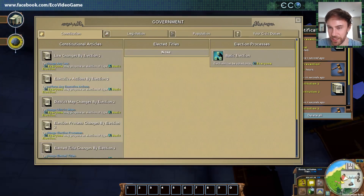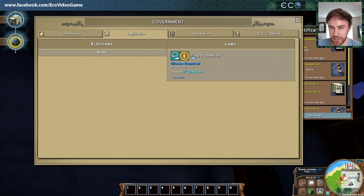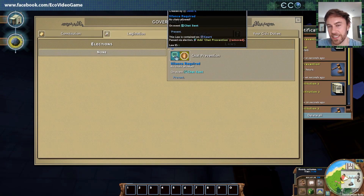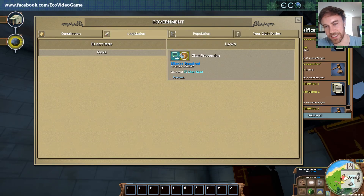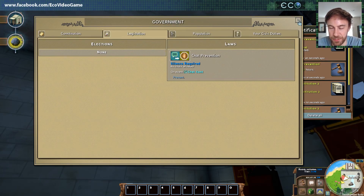If you go into this government panel, you can see the laws that are in effect. We have the chat prevention law, and here's a description with the text that I typed in. Notice these little icons — this is a kind of hieroglyphic system for laws where it uses icons for the different elements. We have a chat action and we have the prevention effect. It concatenates these together so anytime you see this law referenced it'll have these little icons. As you get familiar with the law system you'll be able to read laws just from the icons.